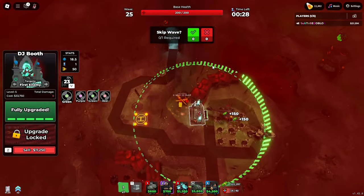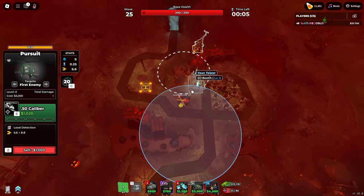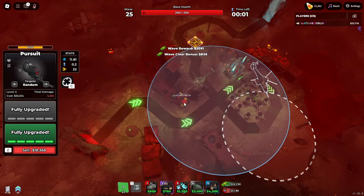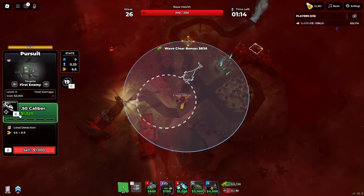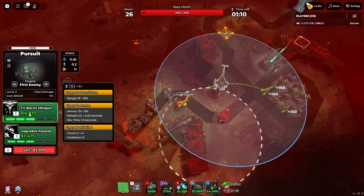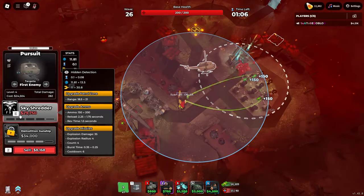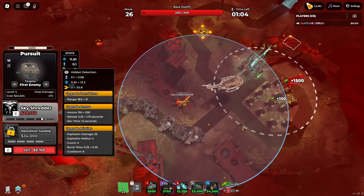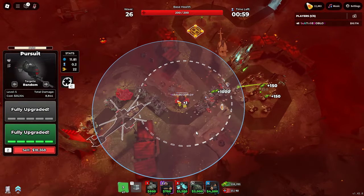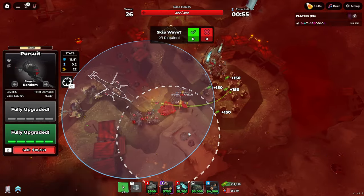Now let's get the top path. It has a lot more single target DPS, as expected. It has a few missiles but not as much ammo. Wait, I didn't realize this thing has ammo — so we're just going to have to reload occasionally. I don't get why they keep adding ammo to towers, like with the Commando and stuff.